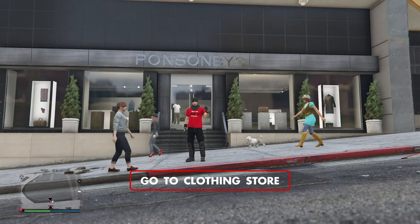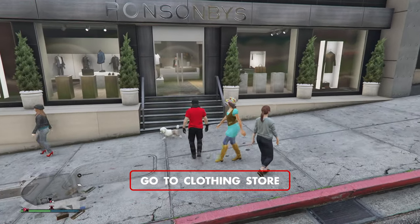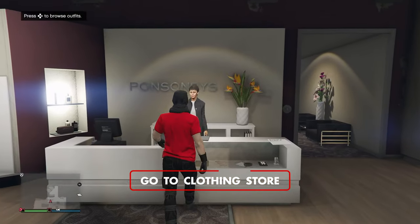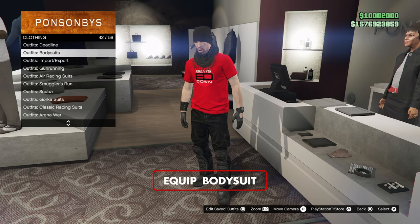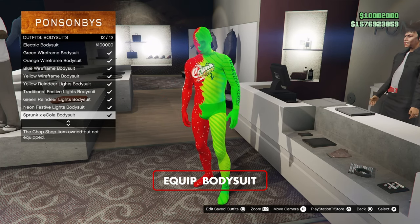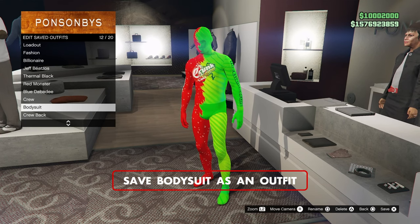Firstly, go to Ponsonbys clothing store in Burton. Come in, look around, go to the counter and equip any body suit — available in multiple colors. Save this body suit as an outfit.